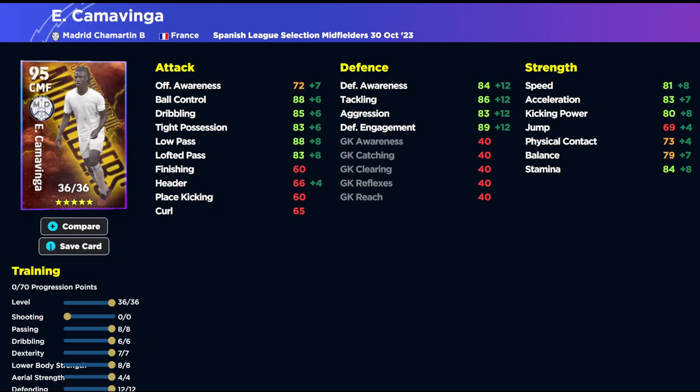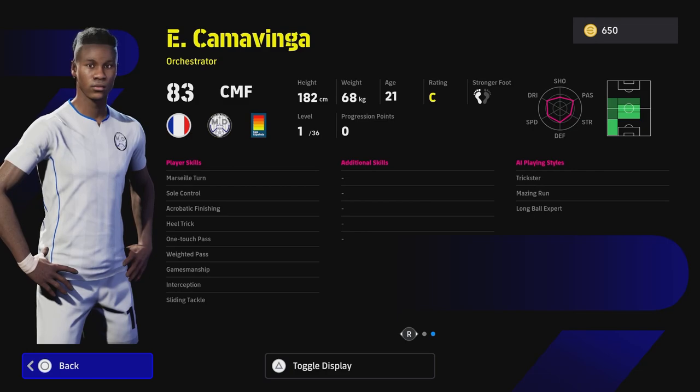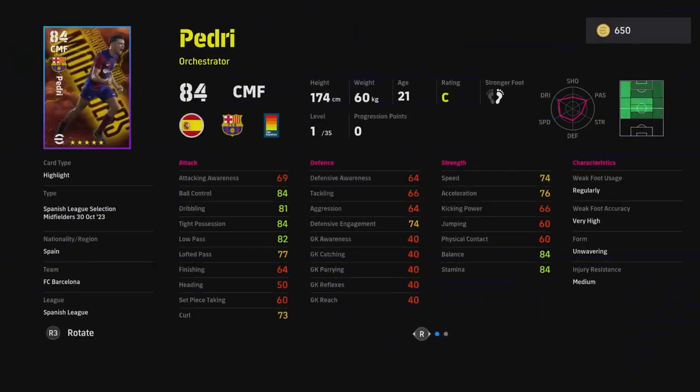Camavinga is going to have some fairly nice stats when trained up. He's got 36 levels which is huge, but he doesn't have a lot of nice player skills if you're going to play him as a center midfielder box-to-box type. He's listed as an orchestrator but I would definitely put him box to box and train him like Bellingham — his Real Madrid teammate. You've got 88 ball control and low pass, which is huge, then 89 defensive engagement with the rest of his defensive stats in the high 80s, which is really nice. Speed and acceleration around the 85 mark is always nice to have. Camavinga looks like a beast — the fact he's listed as an orchestrator is a little bit of a concern but not a massive one.